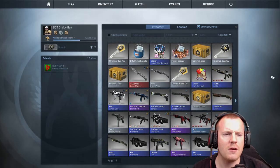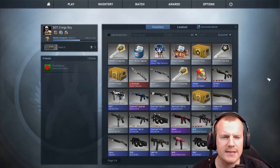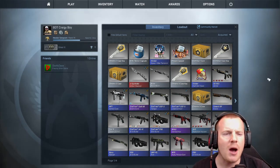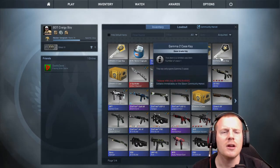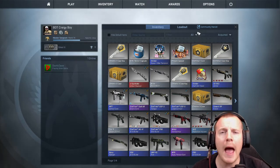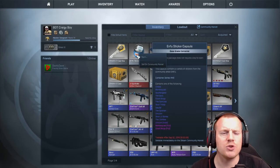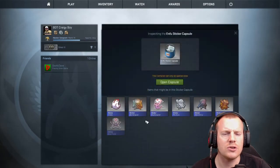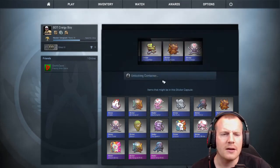We're gonna do that. We're gonna open up — I'm talking about my house — we're gonna open two Chroma 2 cases, easy for me to say, and we are gonna open the brand spanking new Gamma 2 case. That's all we're gonna open today, 'cause I'm not made of money, okay? Here we go. Let's open this capsule and let's see if we can get something good. If we could get one of the lovely shiny foil pink stickers, I'd be very happy.